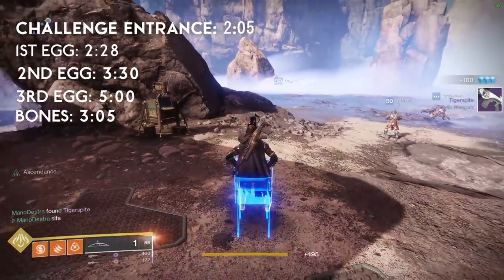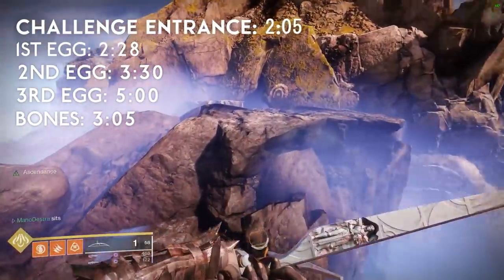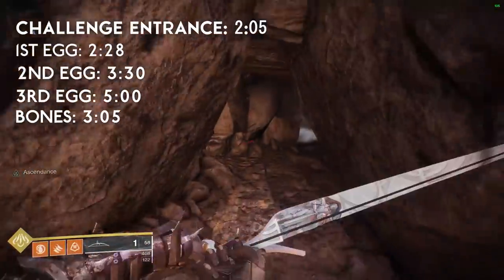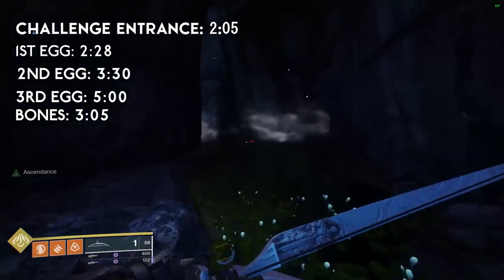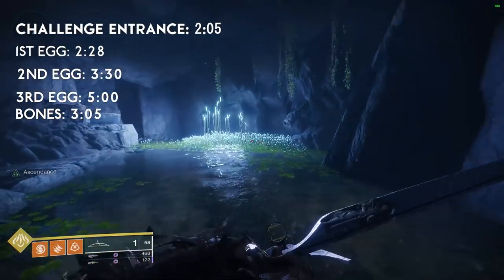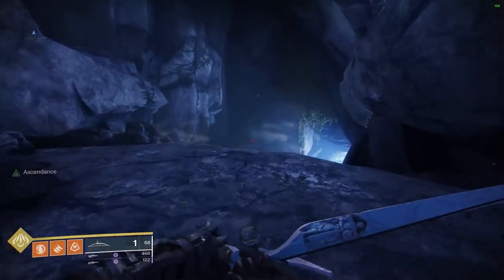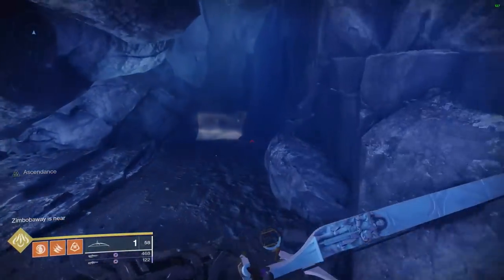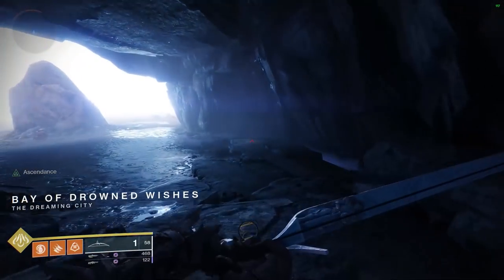It's actually pretty easy to find the entrance location this week. We're going to go ahead and land in the Dreaming City landing location in the Tavilian Mists. We're going to turn back around and head into the Lost Sector where you will find the Bay of Drowned Wishes. You can see I've already used my Tincture of Queen's Foil. If you look on the left side of my screen, there is a thing that says Ascendance, which means I'm going to be able to see secret stuff throughout the Dreaming City — whether it's chests, platforms, or more importantly, the Ascendant Challenge Portal.